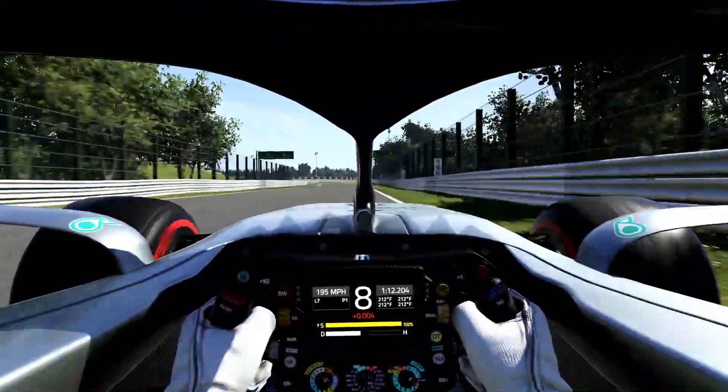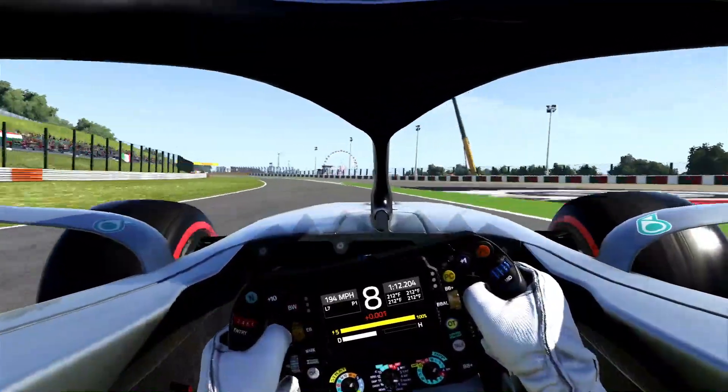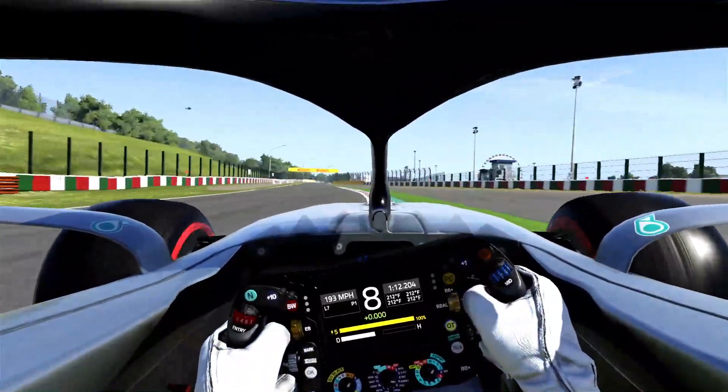What's up guys, Bryce here and we're back at it again with another video. Today I'll be doing a hot lap guide of Suzuka. This track is a really iconic track and is definitely one of my favorite tracks on the calendar. It's super fast and the flow of the track is just really great. It consists of 18 corners and 1 DRS zone. Really the key here is to keep up the minimum speed, so let's get into it.